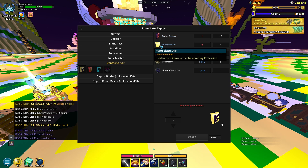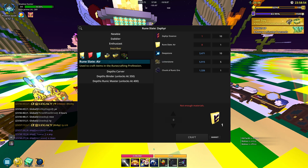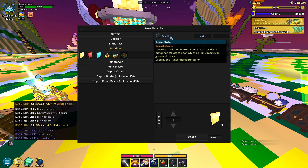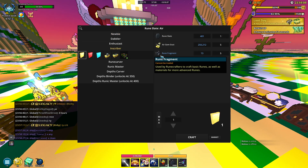So let's start with the rune slate air. If you go back a few tabs all the way to the inscriber, you can see that you can craft the rune slate airs. To get these it's pretty simple - you need air gem dust, the rune slates we already talked about, and then you'll need something called a rune fragment.